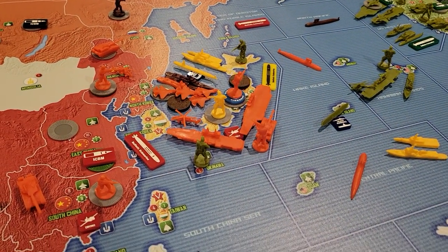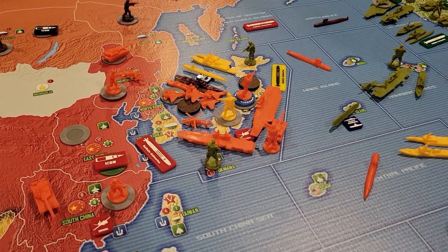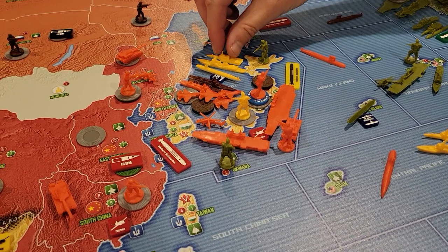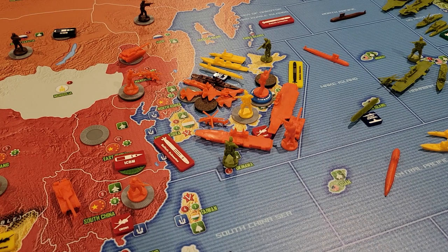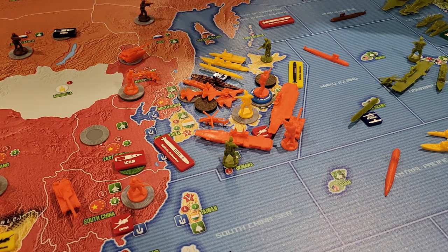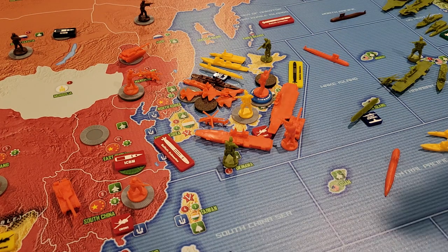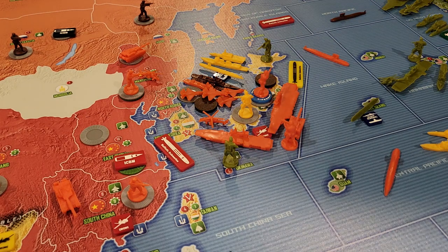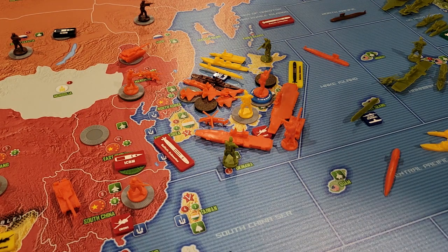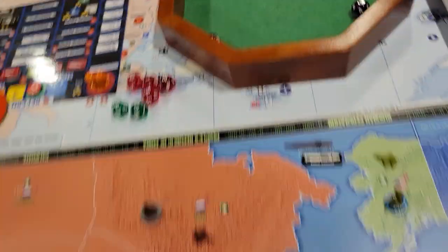Let's roll this big one. First we have to clear out the Guided Missile Destroyer and the Frigate — we've got five fighters and they all attack at eight. Five at eight or less: there's two hits. The Guided Missile Destroyer will roll back at eight or less — that's a hit. And the Frigate will roll back at four — he gets a hit, but not a target select. So that's two hits.